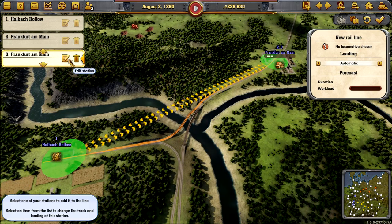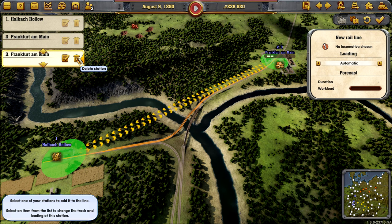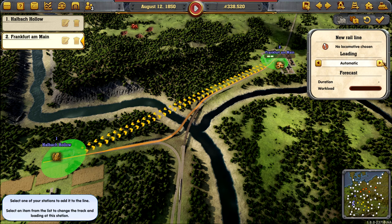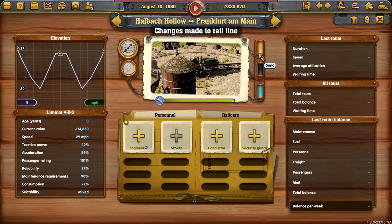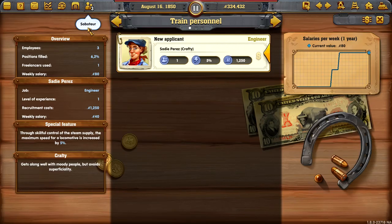Did I double-click that? I did. I think my mouse is on the way out — that's awkward because it's new. Let's delete that one. There we go, that's better. We only want that doing freight. Add a locomotive — remember, our trains are super cheap because of what we've got going on here, because of our guy's traits.